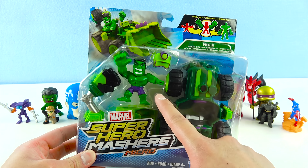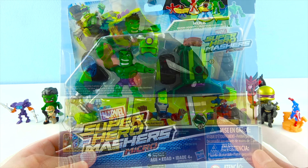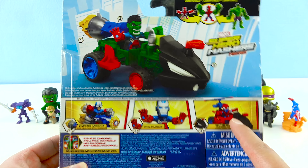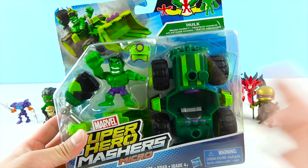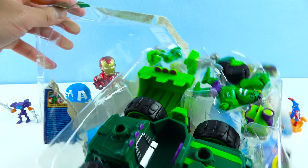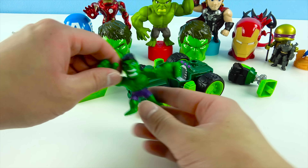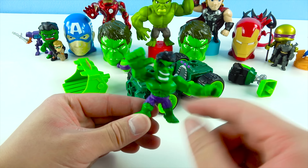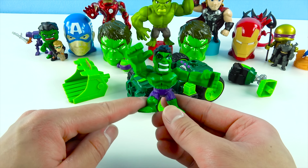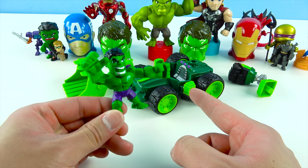Okay, guys. Time to check out the Hulk Smash Dozer. It's Hulk, and he has his super cool smash dozer. There's a Captain America one, an Iron Patriot, and a Spider-Man. And you can combine them all together to make the super Hulk smasher. Let's open up the Hulk smasher. Wow, there's so many pieces. And this is the Hulk. He looks so angry — he's yelling. He's all green, and he's got his purple pants on. And he's only happy when we finish building his smasher. Let's do it, guys.